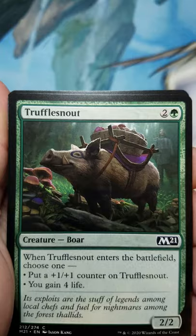Rookie Mistake, Snare Spinner, Rise Again, Vidalion Arcanist, Alpine Watchdog, Ad Card Boo.